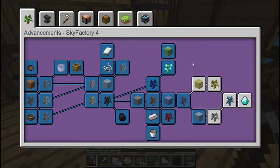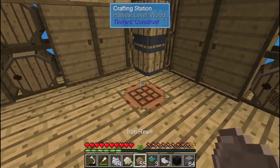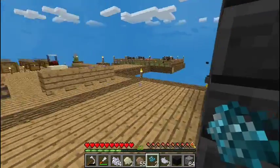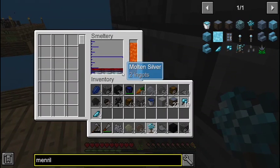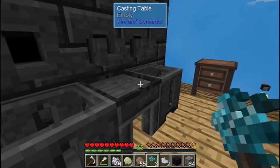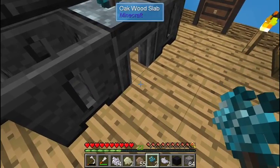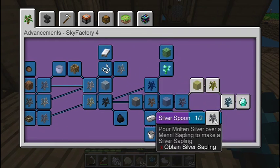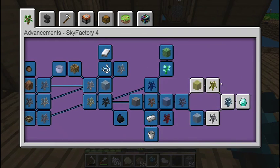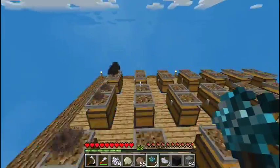Now we need molten silver over a Menril sapling. Let's do that. Menril sapling there, molten silver to the bottom — boom. Alright, that's going to turn into a silver sapling. Then we can plant one of those. I'm going to plant some Menril saplings in one of these bonsai pots because they look cool.